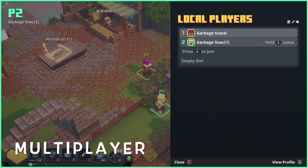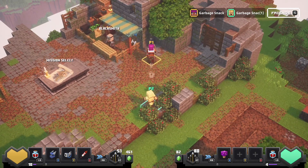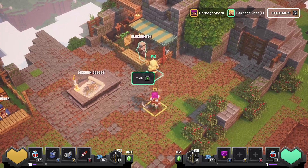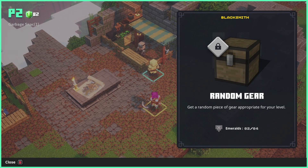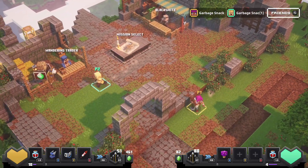Multiplayer is available offline and online. Unfortunately there's no combo co-op, so you can't have someone with you on the couch and also play with randoms or friends online simultaneously. Online multiplayer is limited to friends only — there is no matchmaking where you can join a random game or someone can randomly join yours.